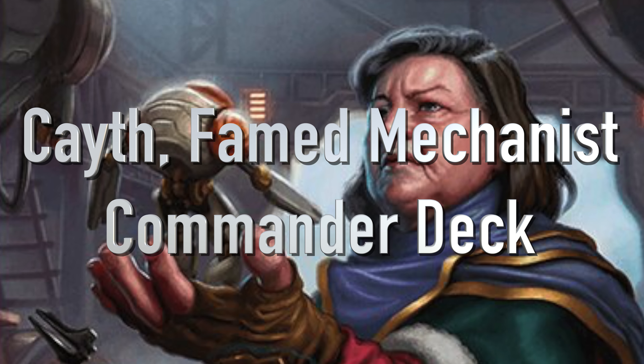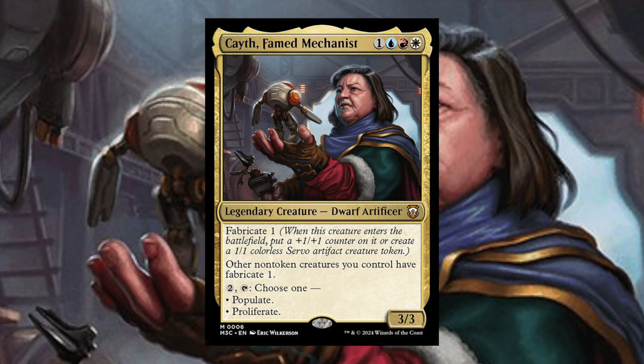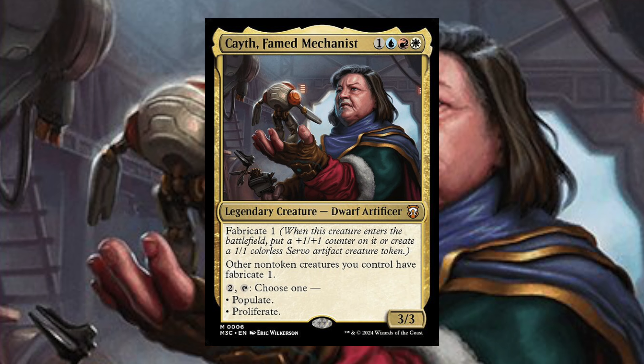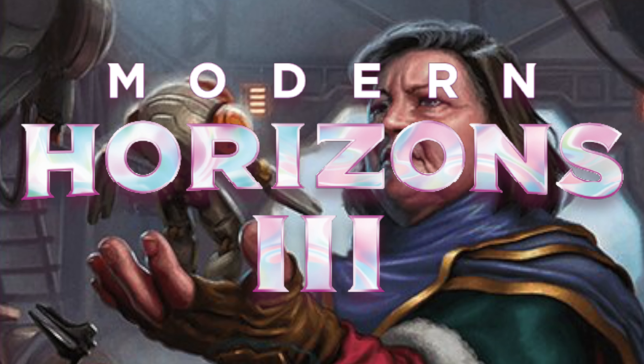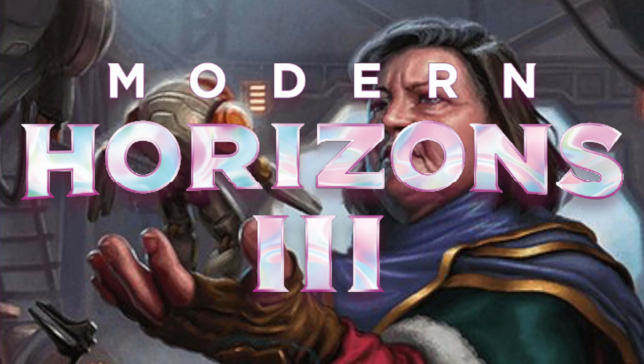Hello everybody and welcome back to Lost Planeswalker. You're here with me, Jesse, the Lost Planeswalker, and today we're doing a Cath-Famed Mechanist deck. This is a co-commander in the energy pre-con deck for Modern Horizons 3, and I'm very excited, so let's see exactly what Cath does.